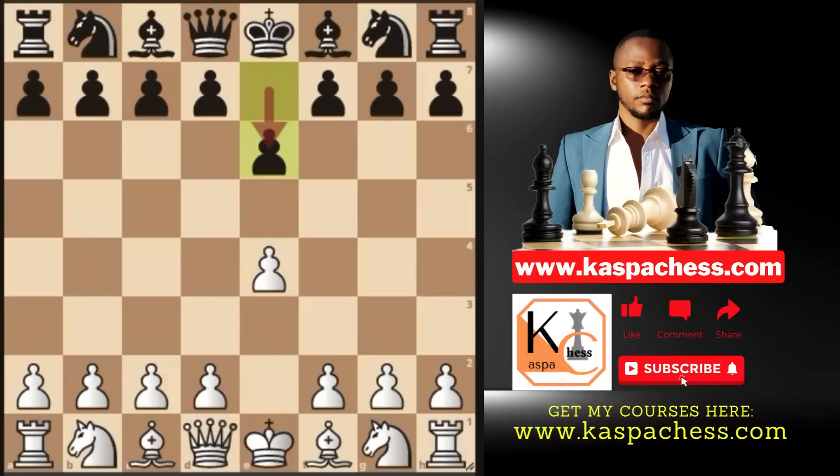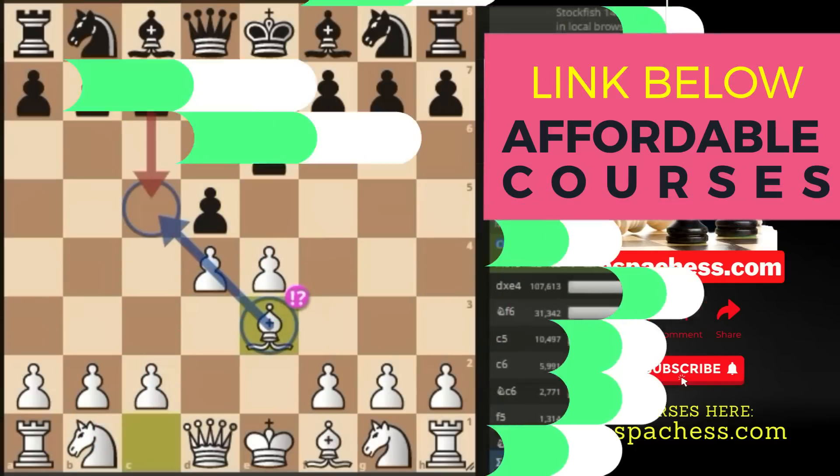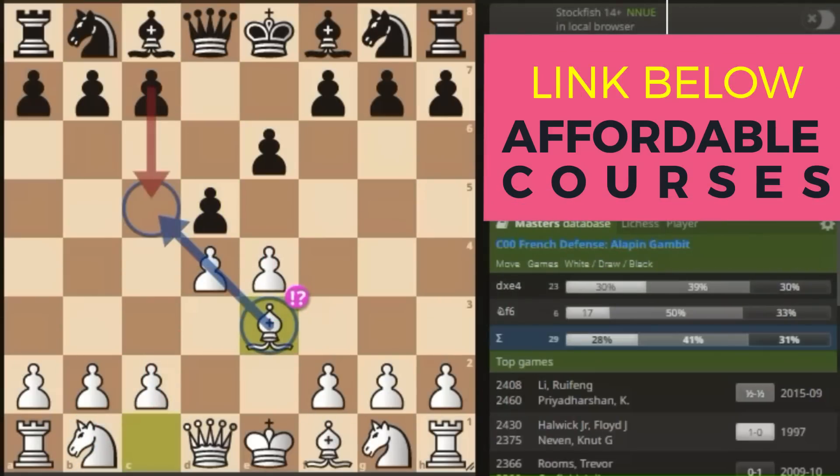One thing about French players that you should know is that they know their theory very well — same with Caro-Kann players. So I recommend taking them out of the book a little bit. Go D4. They're still going to play D5. I'm not going to recommend any of the highlighted moves on the board. This is not a video about pawn to C4, which I covered in another video. We're not interested in Knight C3, Knight D2, pawn to E5, Bishop D3, or pawn to F3. The move I recommend is Bishop E3. This is called the Alapin Gambit.